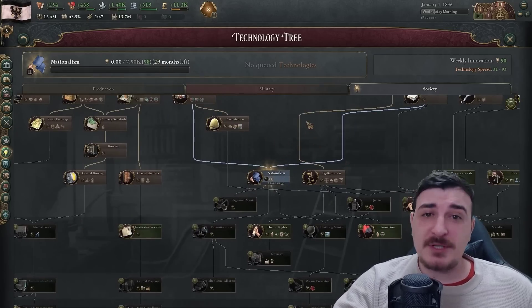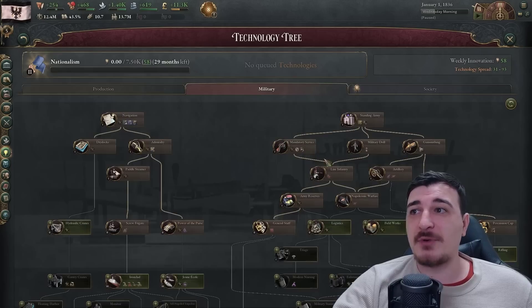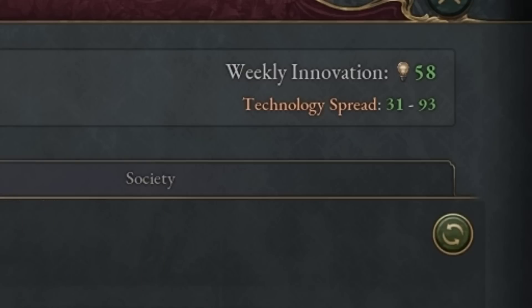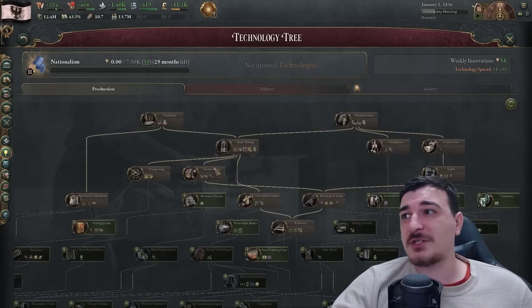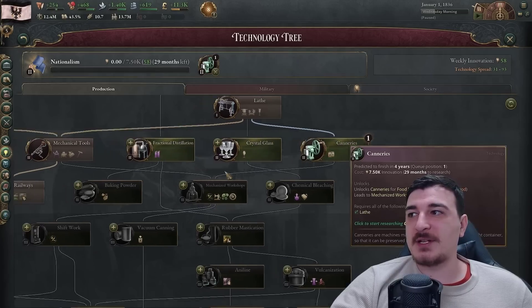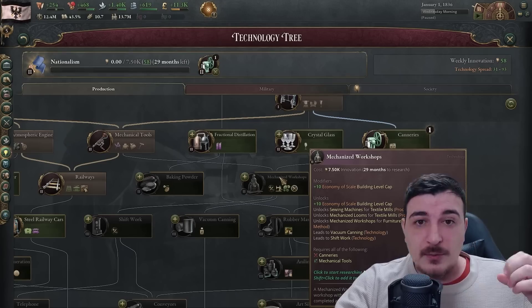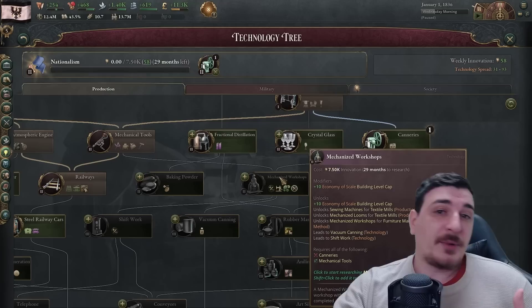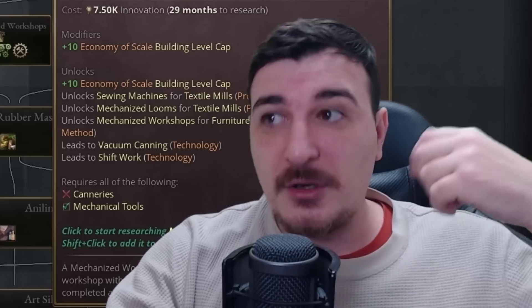With the recent update you can queue up technology, so use it - it's a great feature. You don't need to lose innovation by forgetting to research something. Just shift-click on technologies to queue them. I'm queuing up canneries next because I want to lead up to mechanized workshops, which gives an extra 10 economy of scale - meaning whenever you have 10 of one particular factory in a single province, you get 10% extra resources manufactured from that factory chain.